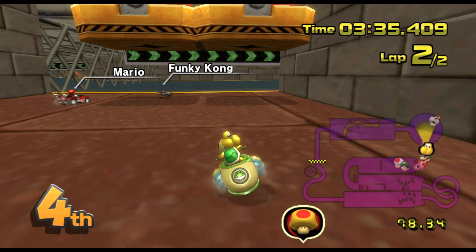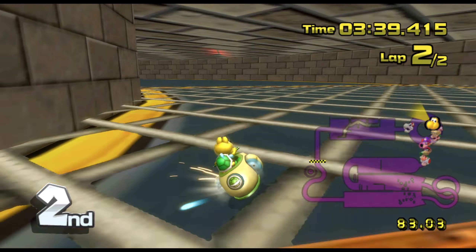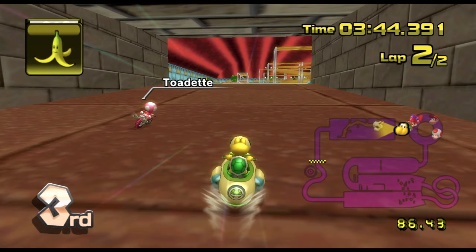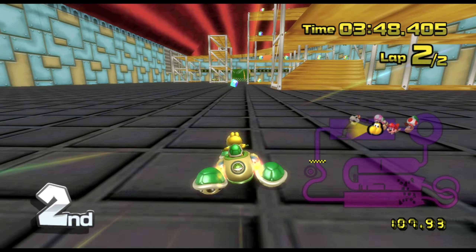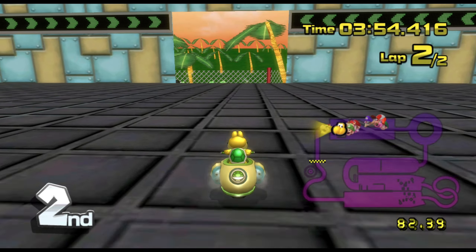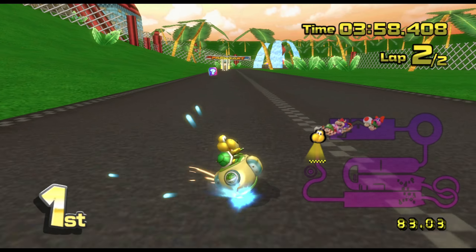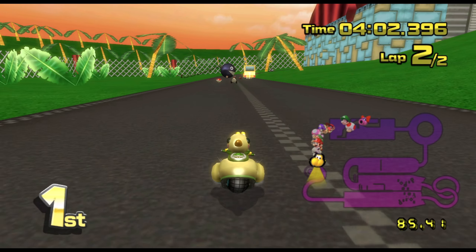Oh we've got these stompy things — avoid those. Up to second — I don't know how we've managed to cruise through there but I'll take it. A lot of infrastructure in here, lots of stairs and steel to crash into. Oh blue shell — let's go, surely that's the win now. Let's move — Koopa Troopa with the win! Come on!